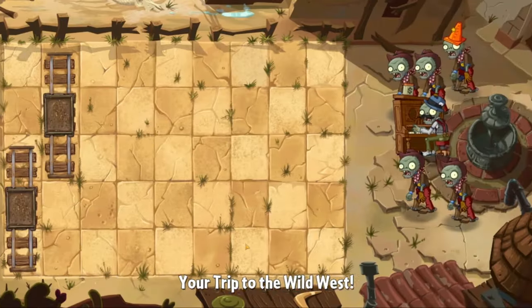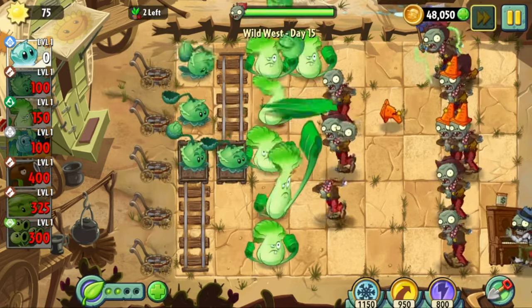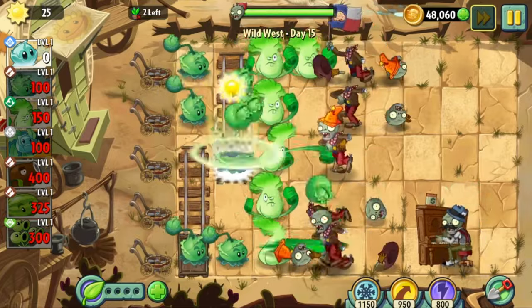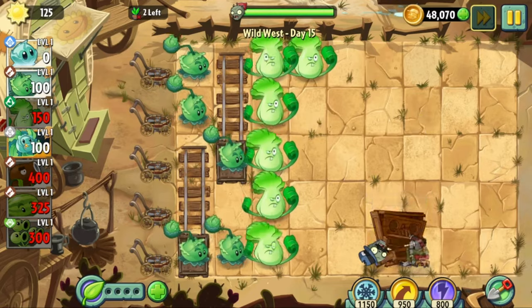Day fifteen says we can't lose more than two plants, which basically means we can't use Iceberg Lettuce or Hurricane. This is hardly a problem though, because the only zombies we have to deal with are Browncoats, Coneheads, and Pianists. We pass the level first try and don't lose any lawnmowers.